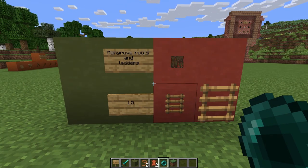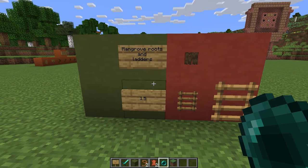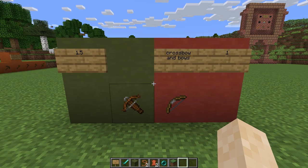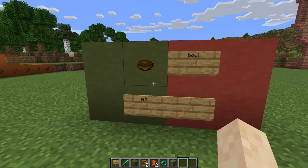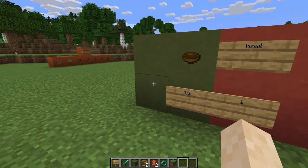The next thing you can smelt is mangrove roots and ladders. They can only be smelted on Java for 1.5. Next up is crossbows and bows — they can be smelted on Java for 1.5 and on Bedrock for 1. Wooden bowls on Bedrock can be smelted for 1 and on Java they can be smelted for 0.5.